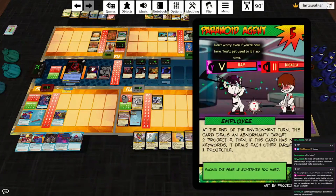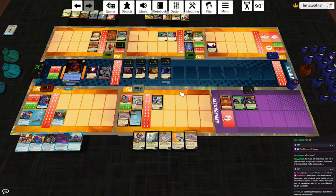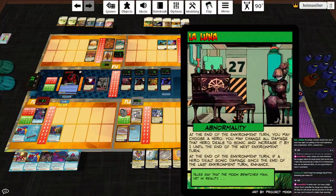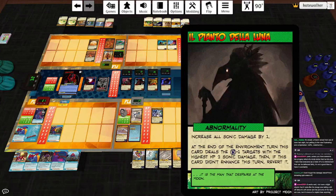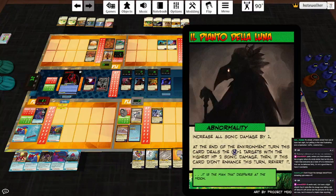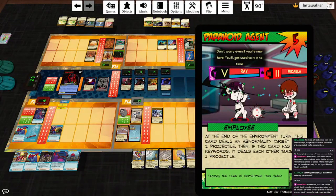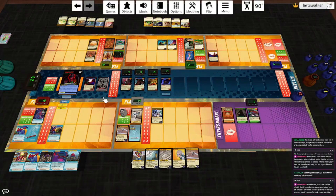The environment plays a Paranoid Agent. La Luna can give somebody a damage type change — I think we'll keep that on Pseudo because I'm going to have him switch back to Clobbering Arms or Barbed Spines. Somebody has dealt damage since the last environment turn, so we enhance to El Pianto de la Luna: increase all sonic damage by one. That's good for Mercury too. The environment card deals the three targets with the highest HP two sonic damage each. Three highest is Apex, Pseudo who only takes two, and one of the werewolves — how about Flint? The Paranoid Agent deals an abnormality target two projectile damage, but there's nothing for it to deal damage to.